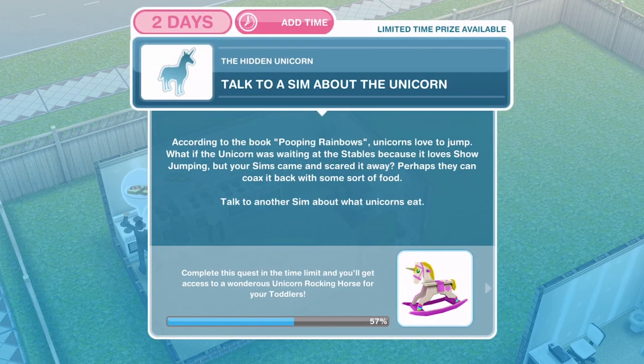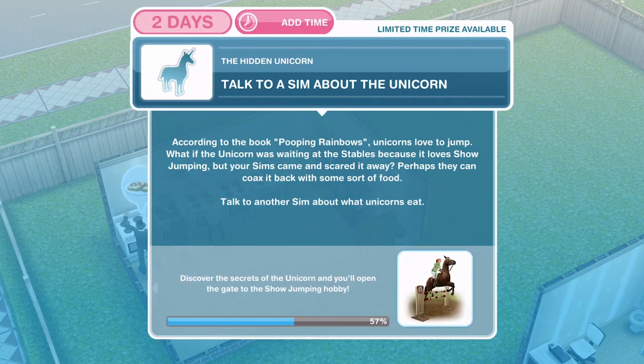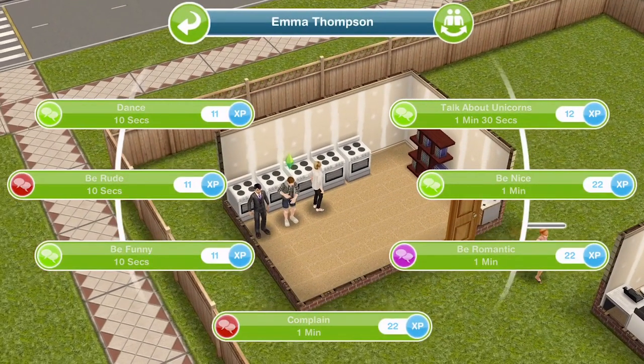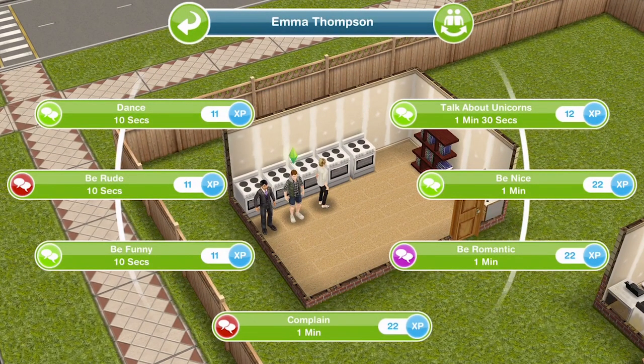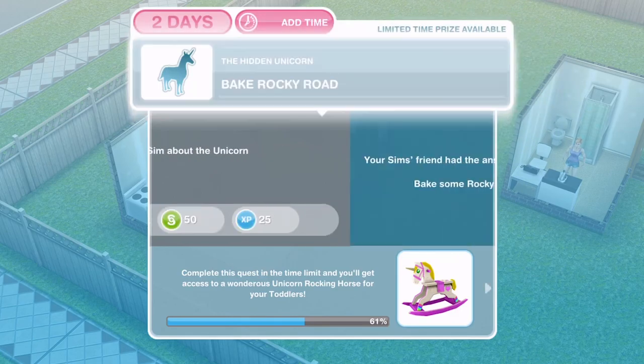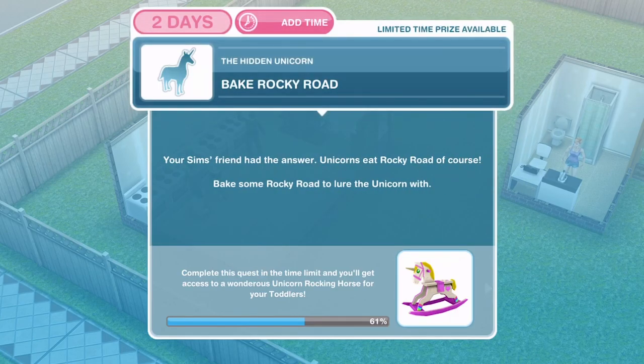Now we need to talk to a Sim about the unicorn. According to the book Pooping Rainbows, unicorns love to jump. What if the unicorn was waiting at the stables because it loves show jumping? Perhaps they can coax it back with some sort of food. Talk to another Sim about what unicorns eat — that's one minute and 30 seconds. We've finished talking about the unicorn.